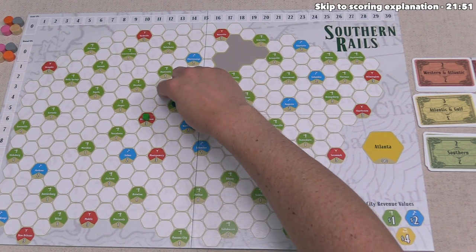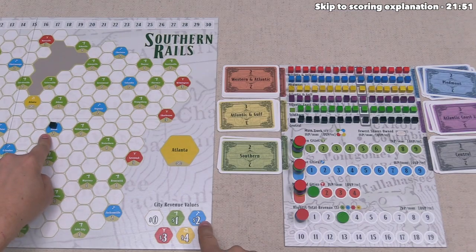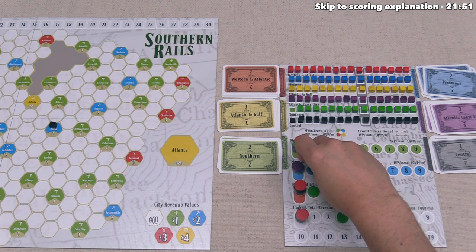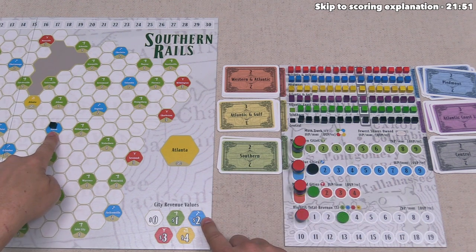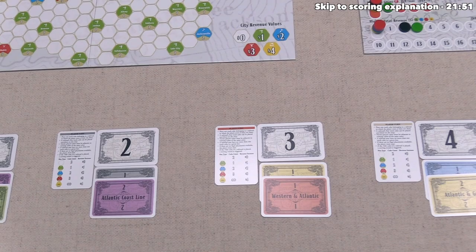In this case, they've decided to place the black cube over here into Macon. That is a blue city, which means the black disc for the blue track is going to go up once, and the income for the black railroad is going to go up twice because of that blue city. After that, the orange player can go, and they could place a yellow or an orange cube down.